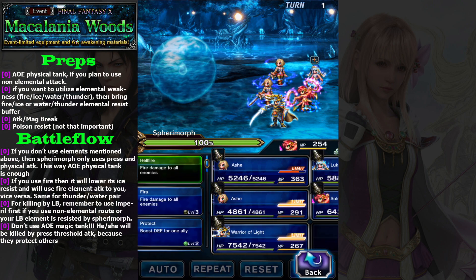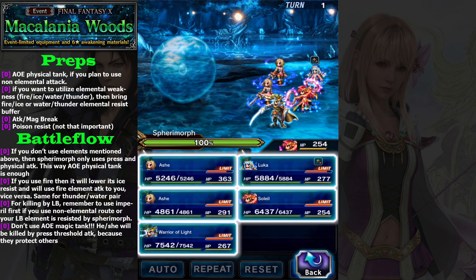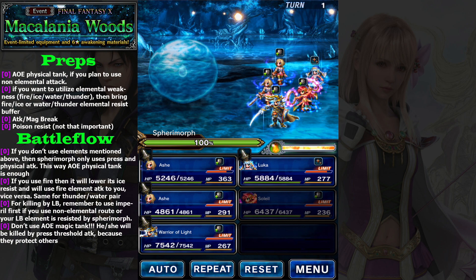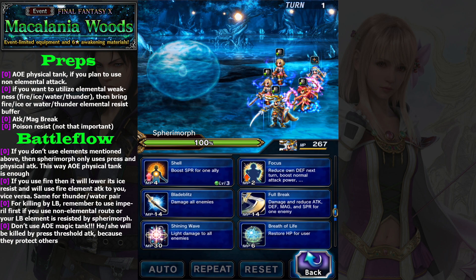The first thing you want to do is buff your defense, because my strategy is to use non-elemental attacks. So you don't need to worry about magical attacks.